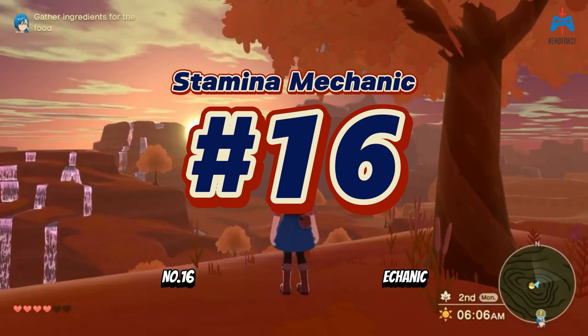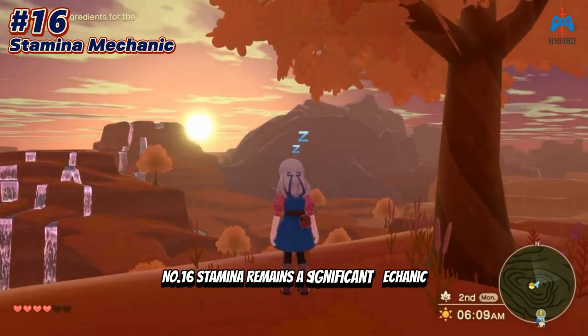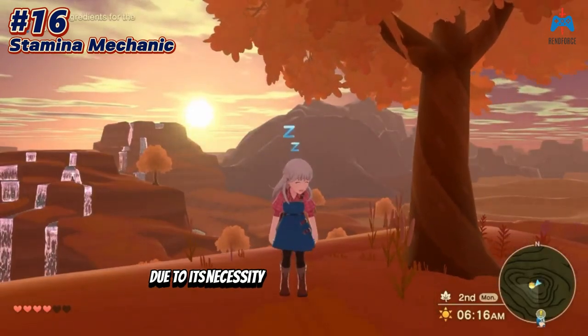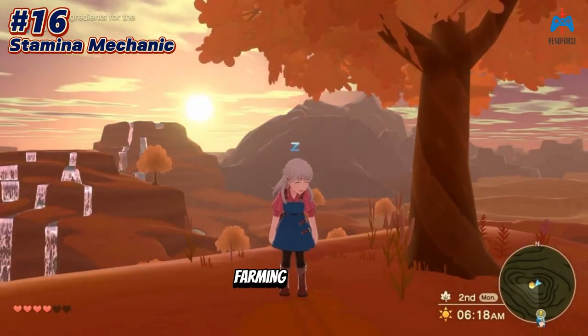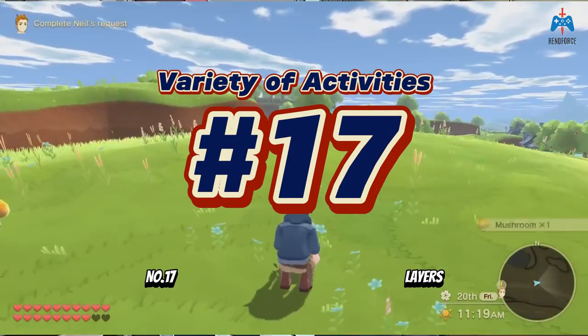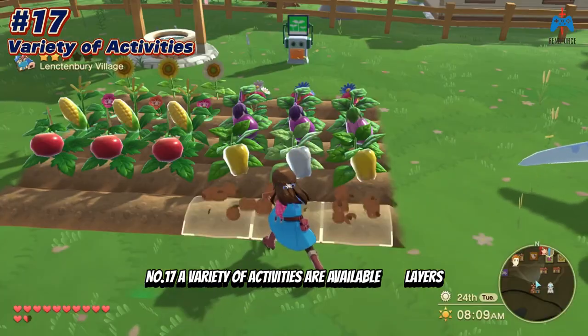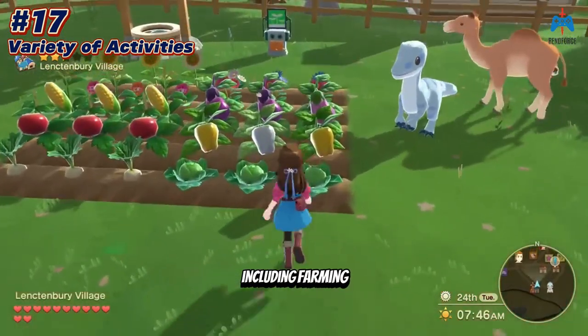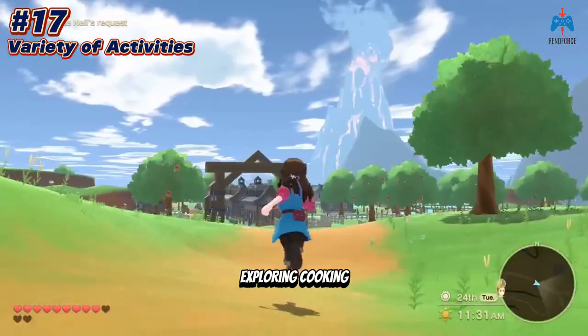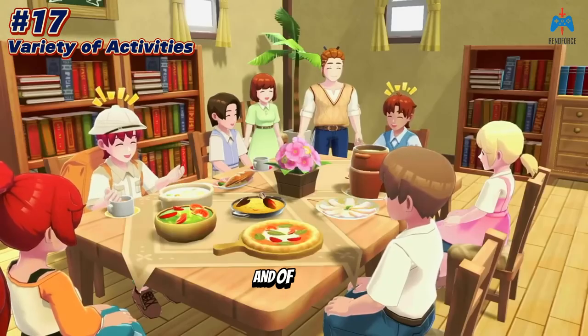Number sixteen: stamina remains a significant mechanic, restricting players and potentially leading to frustration due to its necessity for activities such as running, farming, and fishing, especially in the early game. Number seventeen: a variety of activities are available to players, including farming, collecting hybrid plants, fishing, exploring, cooking, completing various quests, and of course, socializing.